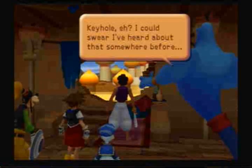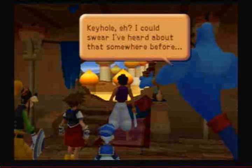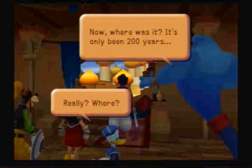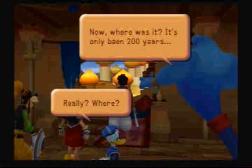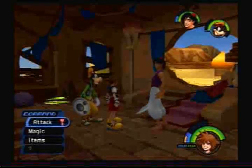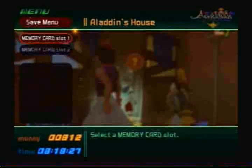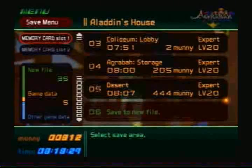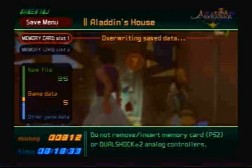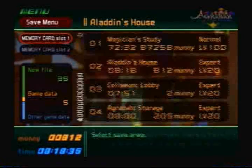You actually have to go to Aladdin's house to see the scene, and apparently Genie has heard of a keyhole. Yep, that's our main plot — main goal. Anyway, that brings us to the end of this episode, guys. I sure hope you enjoyed it. Unlimited time — woohoo! See you next time, guys.